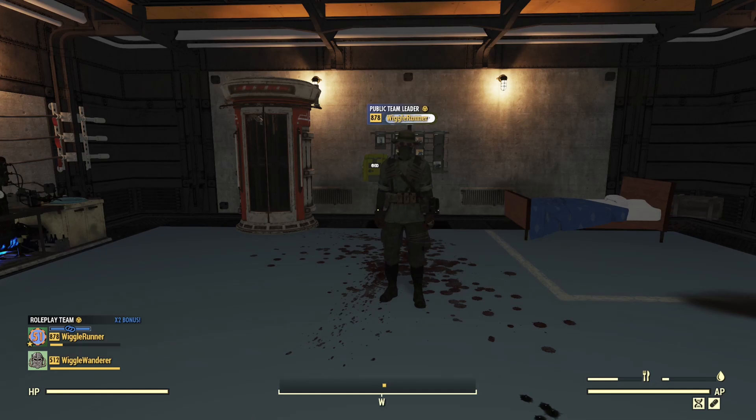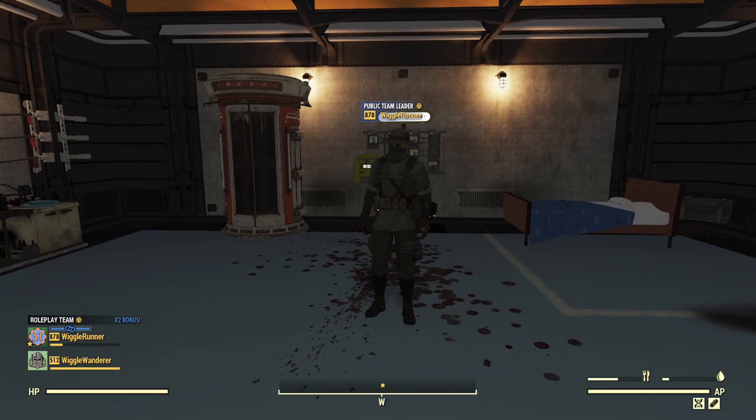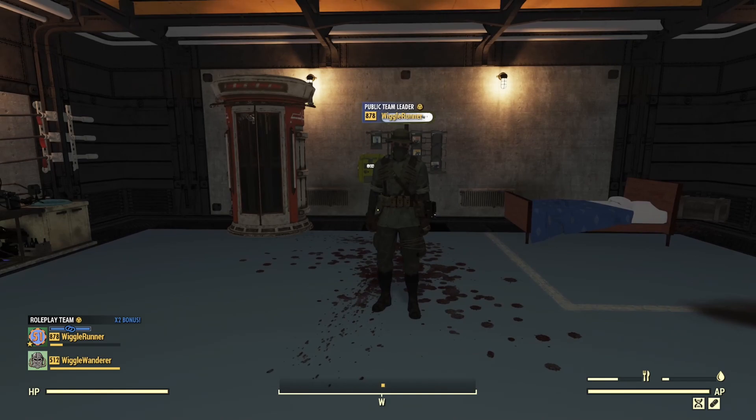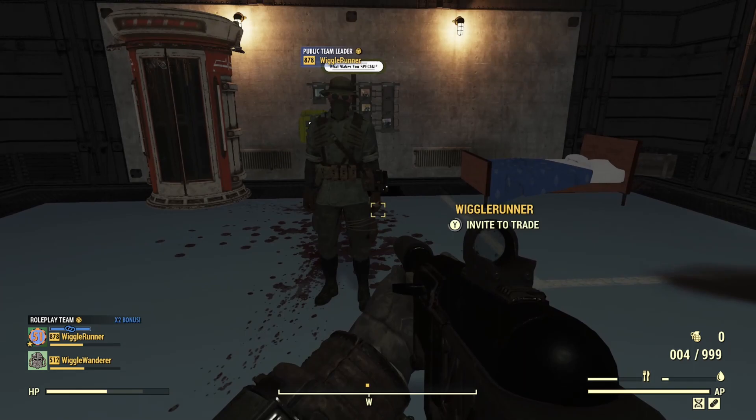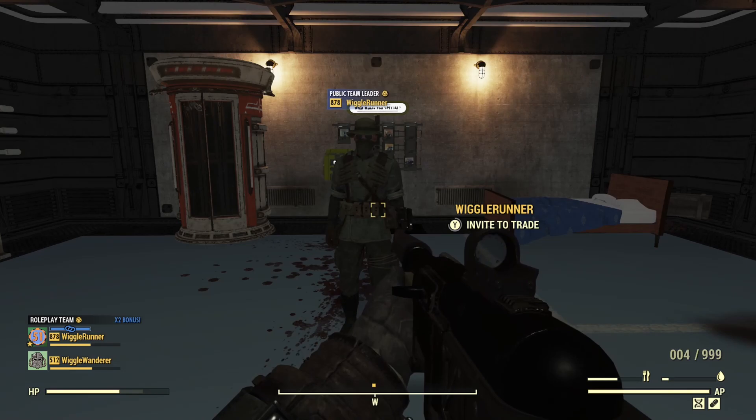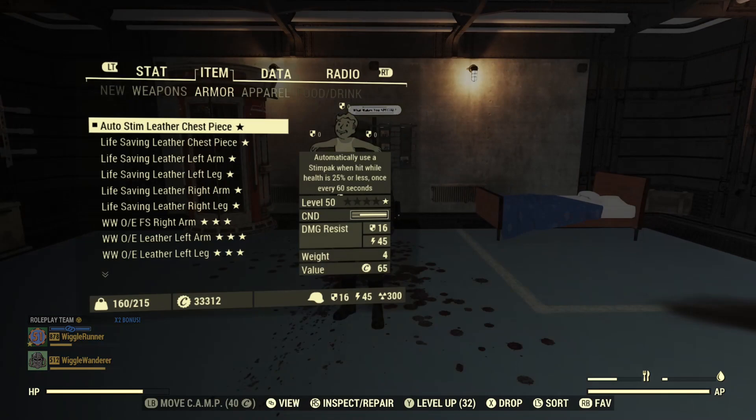Another question: if Born Survivor triggers and auto-stims me, will that also affect a teammate? I'll damage myself enough for Born Survivor to kick in and watch my teammate's health bar. There it is — it does! Born Survivor triggering a stim pack also heals my teammate. I did not expect that to work, but that's pretty cool.